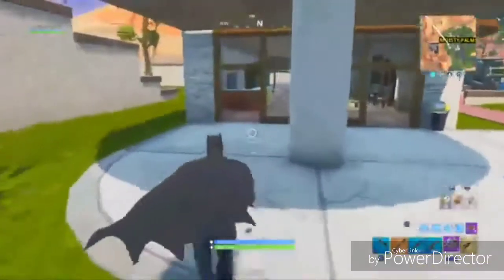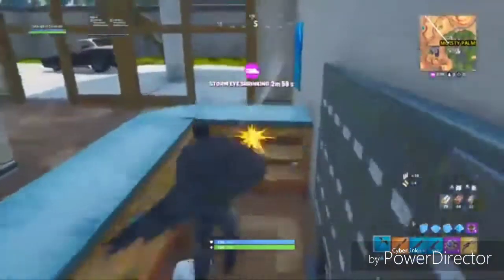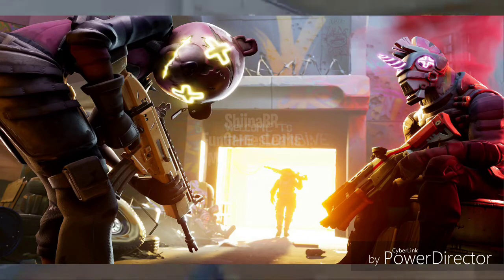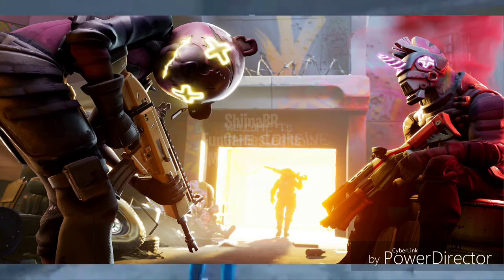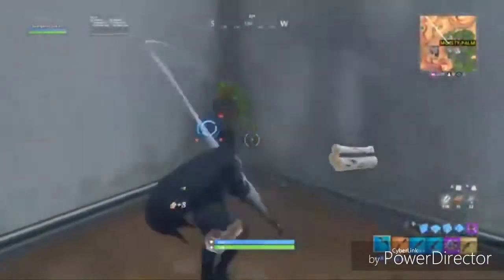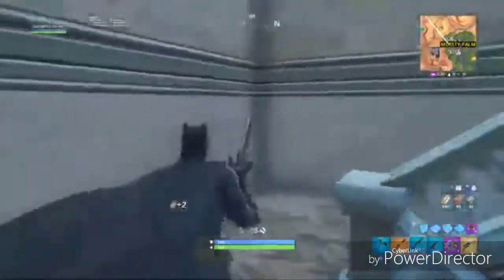The next Fortnite topic: we have a couple of leaked loading screens. The first one appears to feature two new leaked skins in front of a building. There's a sign on it that says 'Welcome to the Combine.' This is very odd — it looks to be like a post-apocalyptic type of scene, which is very unusual for Fortnite.